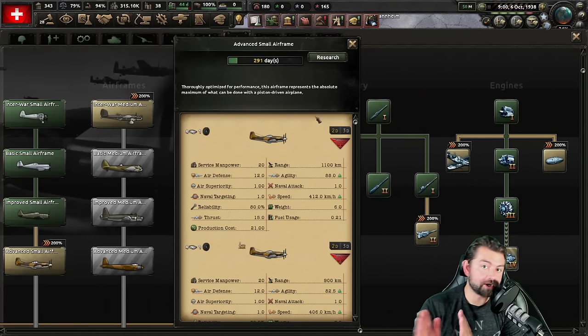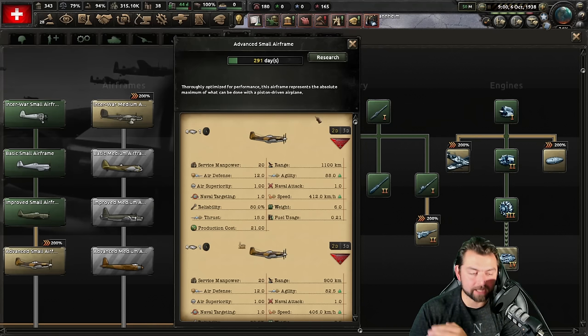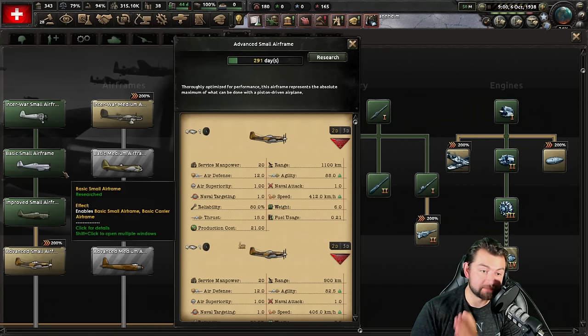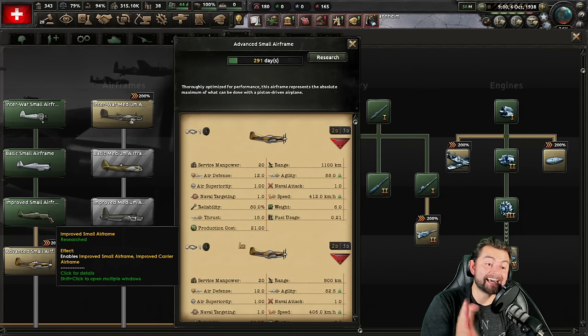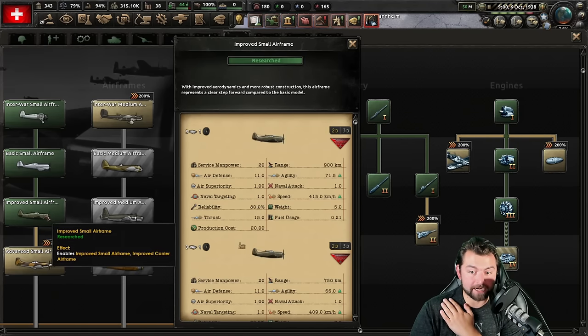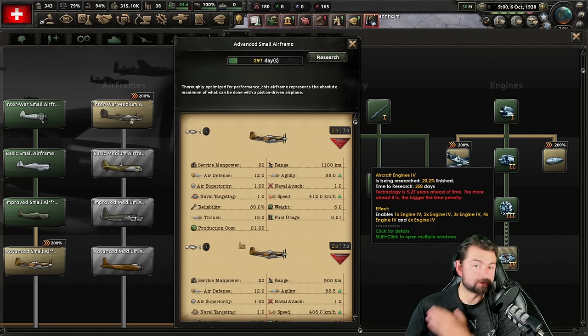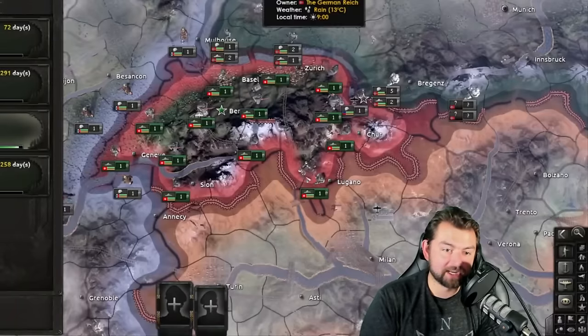Holy crap, man. Just look at this — the difference between what you were going to be utilizing at that time versus what most people are going to be having. Most people at this time are still going to be utilizing largely basic small airframes or maybe getting improved small airframes. But the difference in power between 1944 and 1940 is massive — we're talking 200 kilometers more range, 10 more agility, and when you equip that with Aircraft Engines 4, it just means that your planes are going to be almost untouchable.